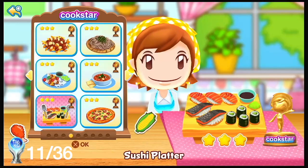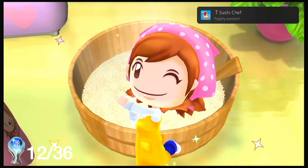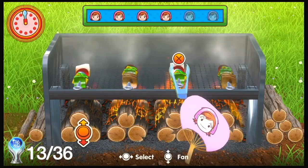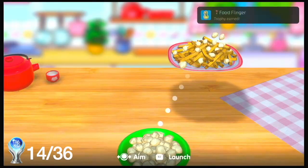Go to the sushi platter to get the sushi trophy. Slice a bagel for another trophy. If you go to the chicken kebabs meal you'll get another trophy. And if you just throw some food you'll get another trophy.